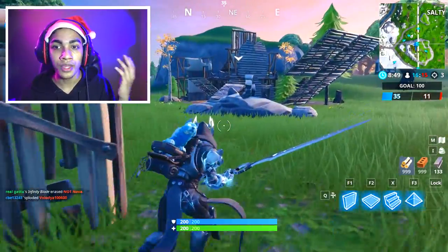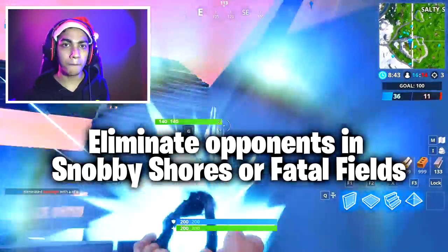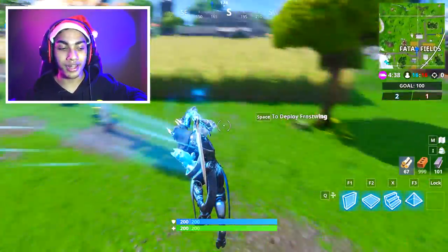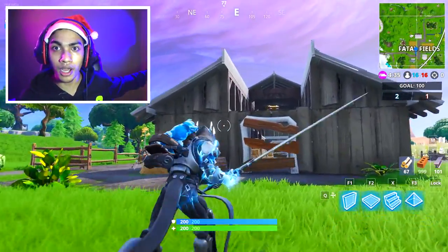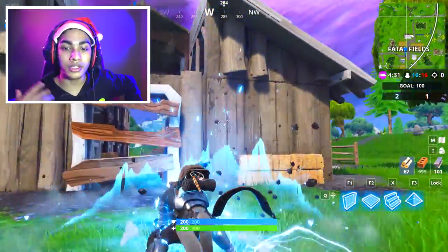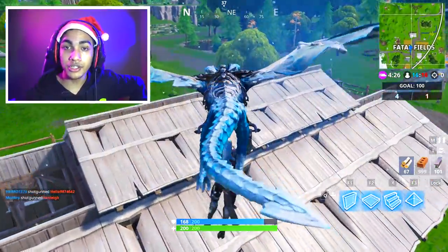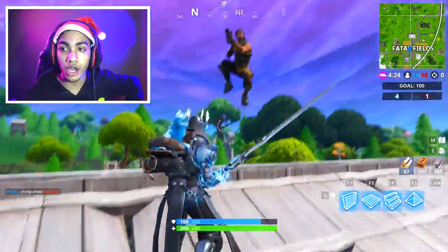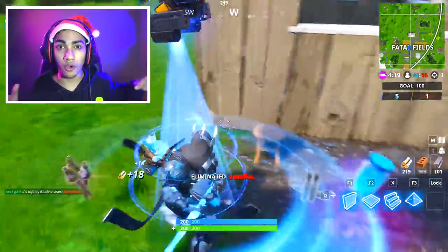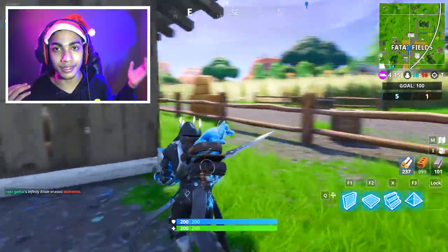Next challenge: eliminate opponents in Snobby Shores or Fatal Fields. You can pick either location, but make sure you know all your chest locations. When there's an elimination challenge, people will run around with their pickaxes and not know where to open chests, so knowing the chest spots gives you a big advantage. I'd suggest going to Fatal Fields because there's a lot of open space — check the bushes, as people camp there, and you can easily get three eliminations.